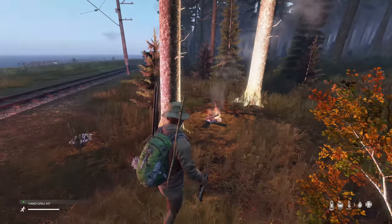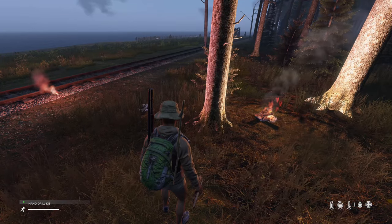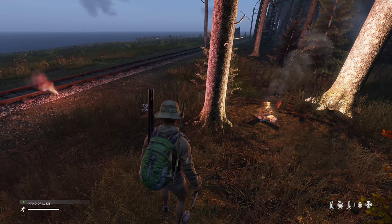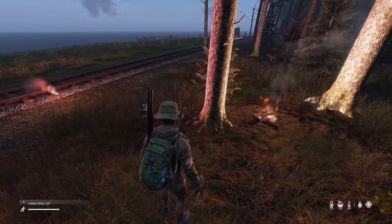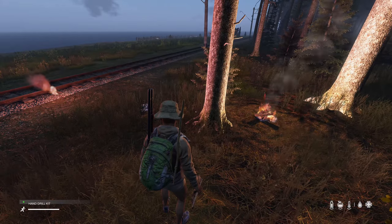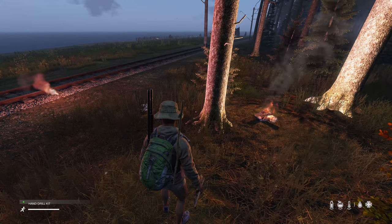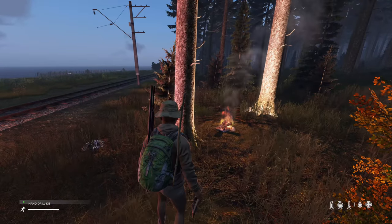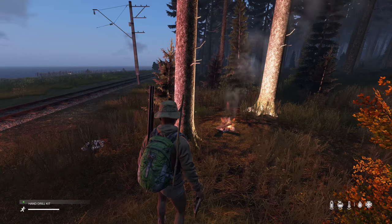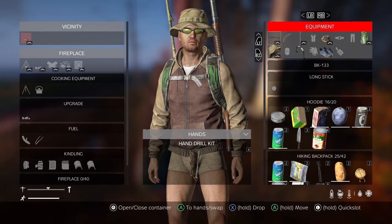The achievement — ignited a fire using a matchbox, a road flare, and bark — unlocks pretty quickly. For other fireplace details: if you don't have rags, you can also use bandages, paper, oak bark, or birch bark. If you want to add fuel, you can add firewood, wooden sticks, or more rags. If you want to make your fires more impressive, you can make stone ring fireplaces by adding stones around it, or add a cooking tripod for top cooking.